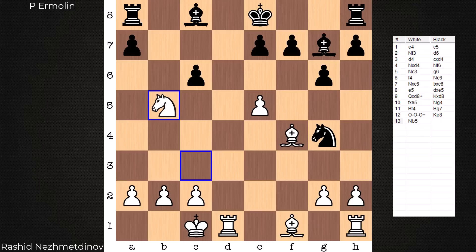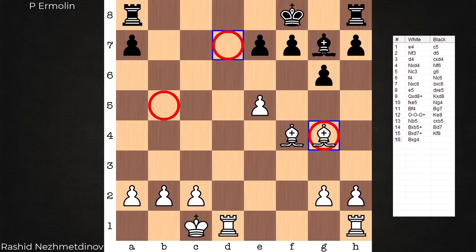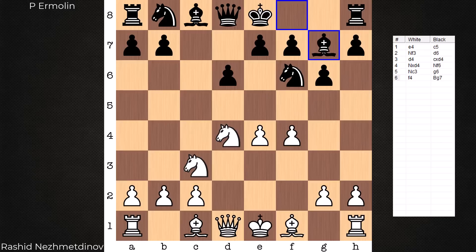How else can you defend? If you move the king, it's mate straight away. The only other option is to take the knight — and now this is going to feel like checkers, a triple jump coming up. Bishop takes pawn check, King here, we know what happens — Bishop would have to block, there goes the Bishop with check, and there goes the knight. That's our triple jump. In the end, white is up a piece.